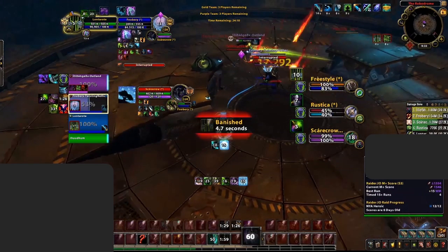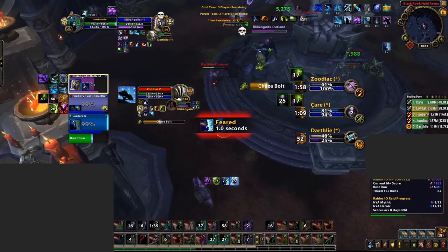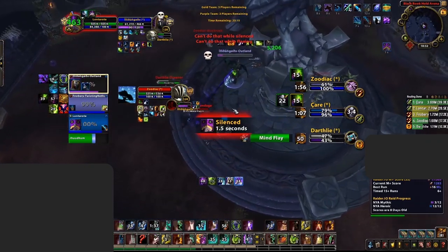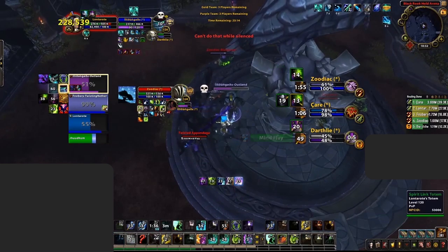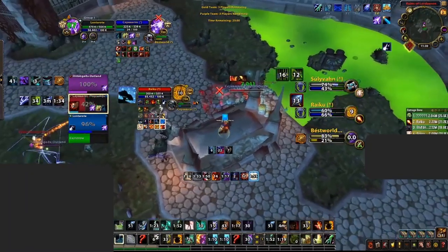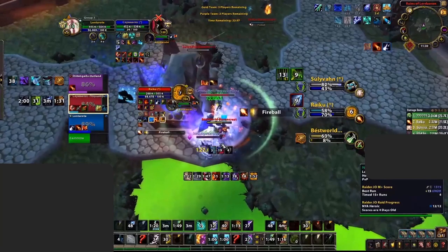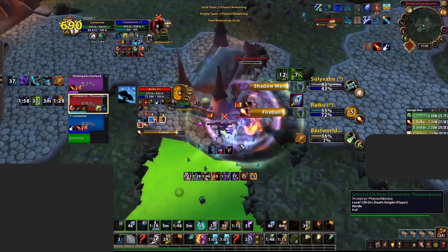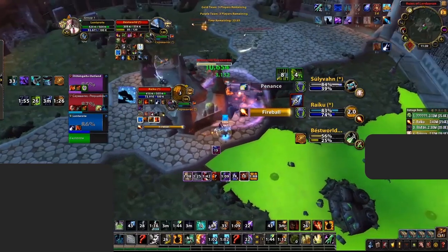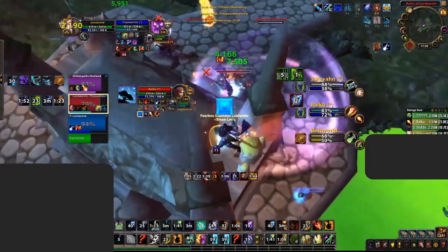Spirit Link is your recovery mechanic — use it when you don't have the time to get yourself or your teammate's health to safety, whether you're unable to cast or simply don't have time before someone dies. Those dire situations where you have one global to save the target. Your other defensive is Ascendance, more of a top-up mechanic, best saved for situations where you're falling heavily behind on healing. You can even combine it after dropping Spirit Link to quickly recover your entire team.